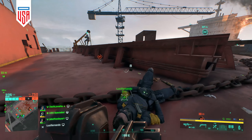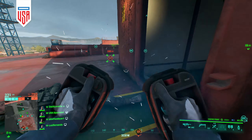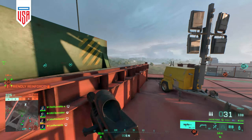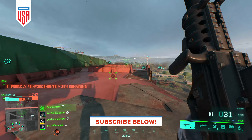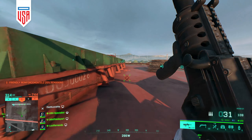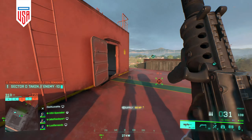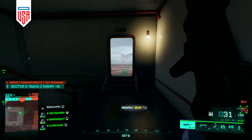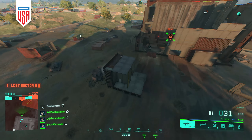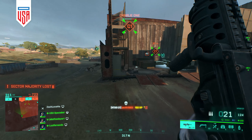Now I definitely wouldn't call Discarded 2.0 a pretty map. In many ways it's the ugliest map in the game, featuring oil skids, rusted cars, and destroyed tanks, but with that comes a feeling of realism. The new scrapyards feel very lived in and dense, and the flooded town is probably what more of this game should look like. While it's far from eye candy, it's at least hitting the nail on the head when it comes to conveying a war-torn, post-apocalyptic feeling, now with burnt out tanks and thrown together forward operating bases.